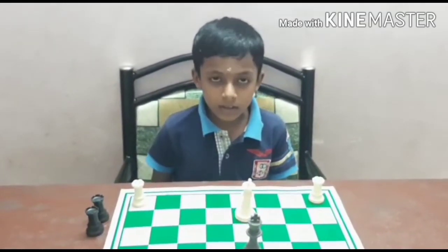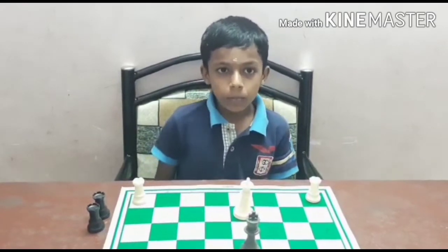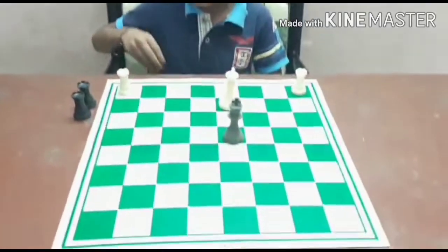Double rook mate. Position 1 — White to play.